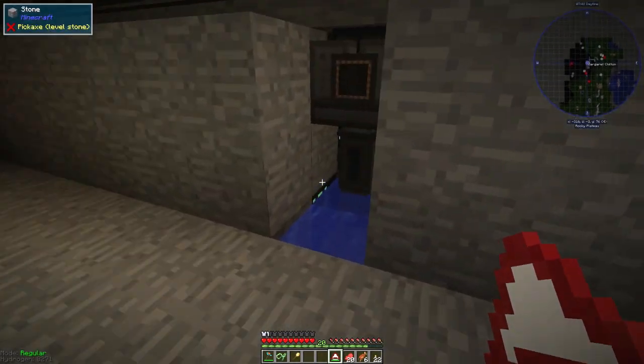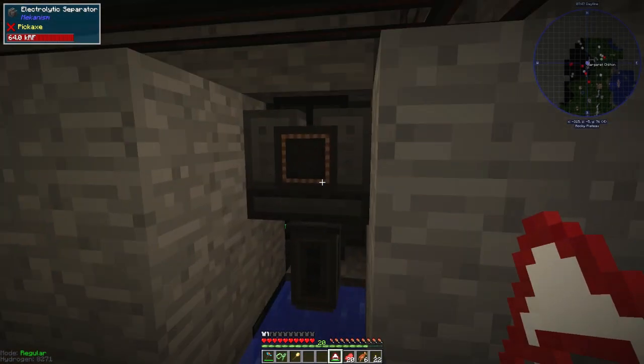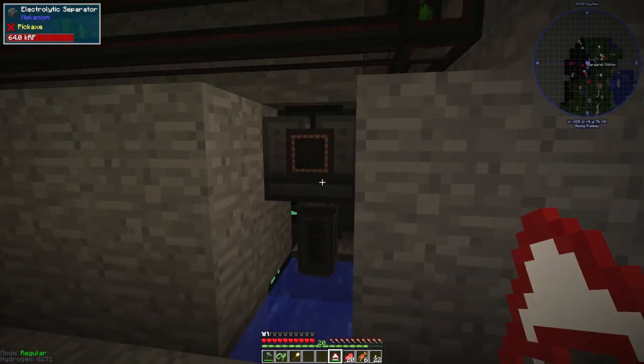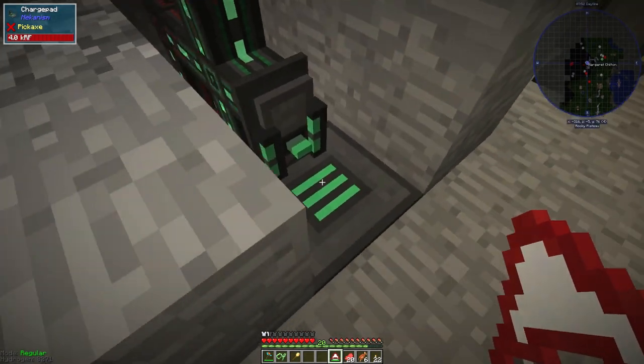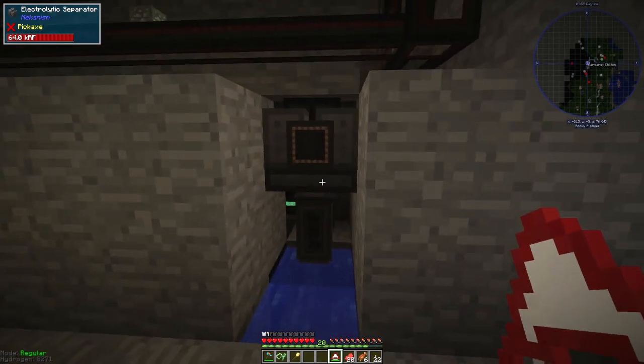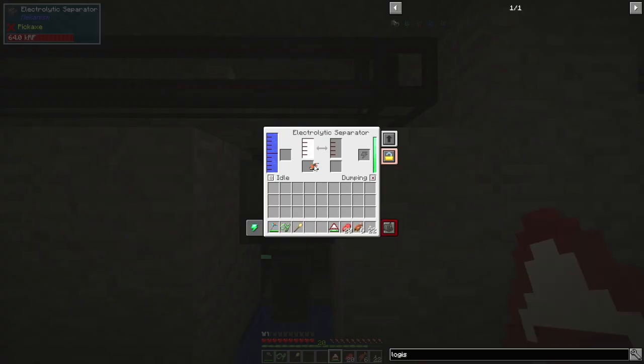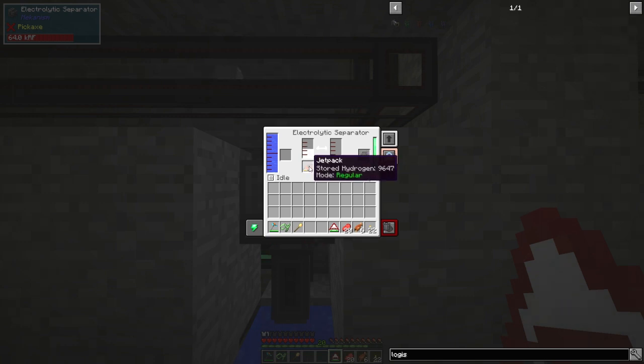The other thing I did while we were here was I built an electric pump - there's an infinite water source under there - and an electric separator. I've run the power under here again. If you remember the old series, this gives us our hydrogen for the jetpack. I didn't charge it all the way up last time, so we'll do that quickly now. It makes an awful noise as well. It's going to get to about 16,000 or 18,000 or 20,000 - we'll let that do its thing.